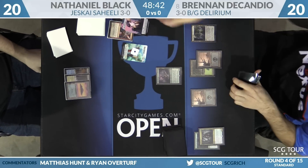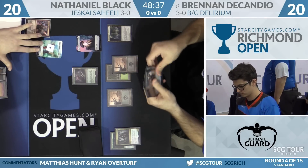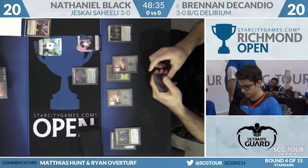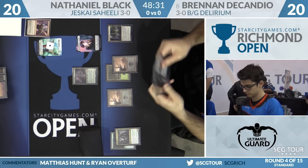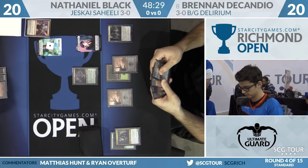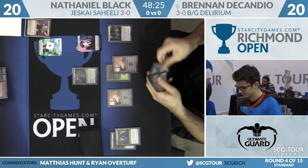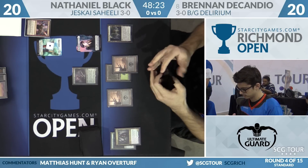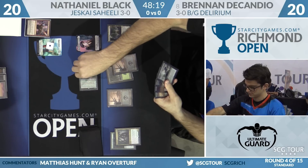Nathaniel passes back. Brennan draws Evolving Wilds for the turn, so it's not just one chance to investigate — it's going to be two. DeCandio played around Disallow, which Nathaniel now potentially has access to. He didn't have a fourth land in hand — he had to draw it. He's got Ruinous Path, Fatal Push, Mind Rack Demon, and Verdurous Gearhulk as his remaining cards.